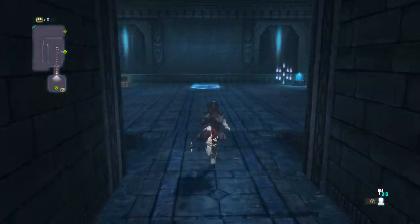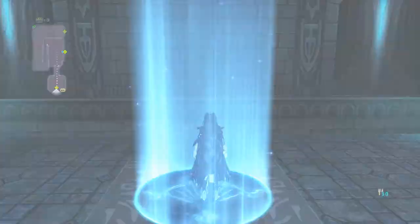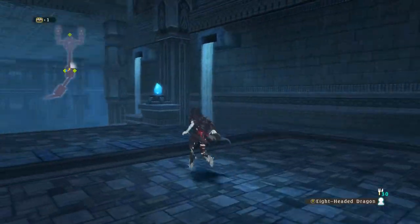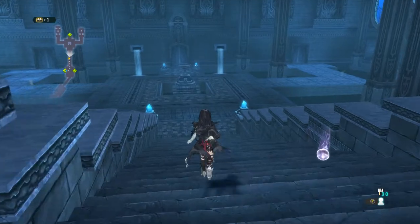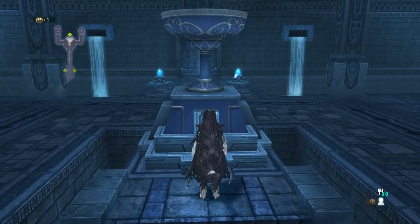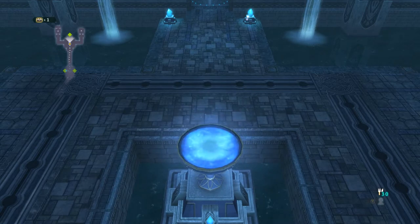So this is the little warp pad and it's going to take us back to the entrance of the dungeon — well, kind of close to the entrance, like mid-way or something like that. After the warp pad, we're going to go out into this big room here and go down to this chalice, which was the one that we activated that opened the door for us — or that removed the water from the door that allowed us passage. And we're going to hit this one. This is the final chalice that we need to activate.